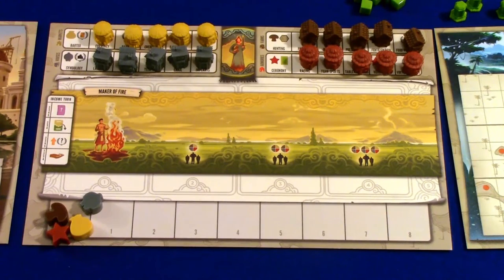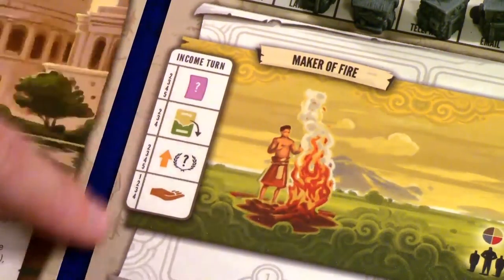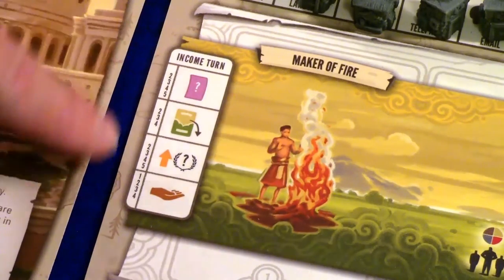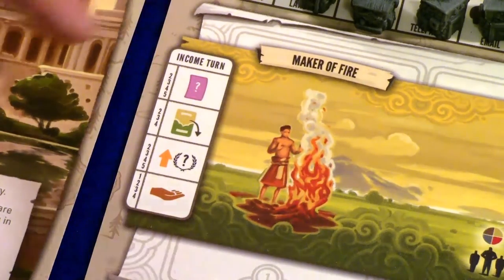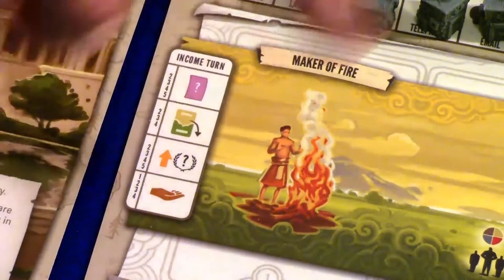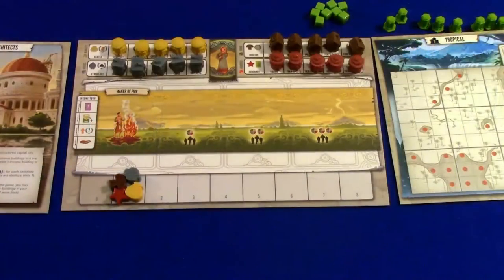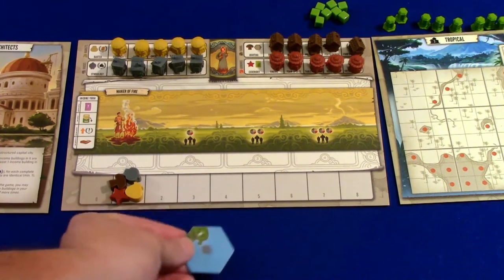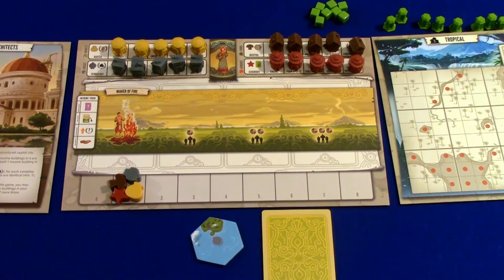It was practical to do it this way. When we set up, we put the houses on there and our four types of basic goods into the zero space, and then we're ready to start. While we're here at the income board, I'll show that we start off with an income turn. There are little tiny numbers there to remind us to do these steps in these rounds. In round one, we aren't going to put down a tapestry card because we already have the Maker of Fire down there, but we're going to do the income step. We'd take income for that, and I'd also get a couple other things including a hex tile and a tapestry card.